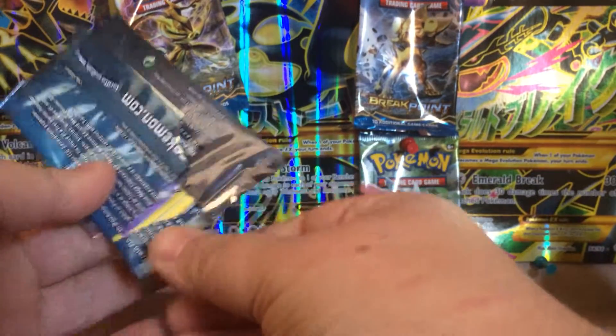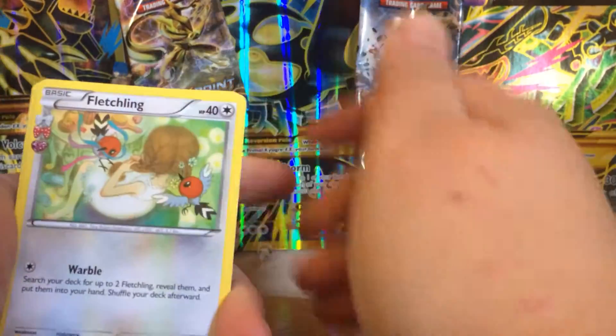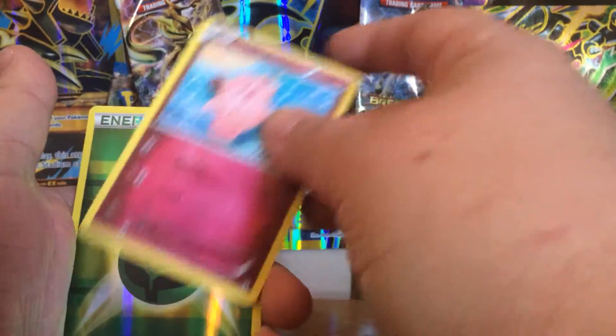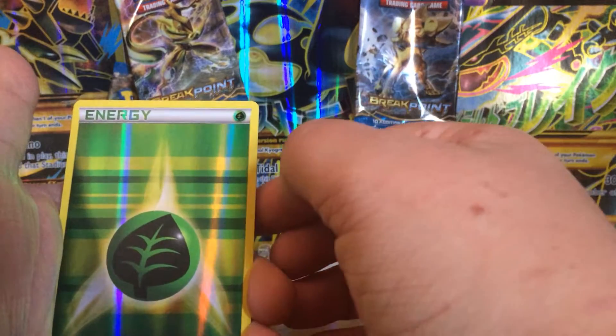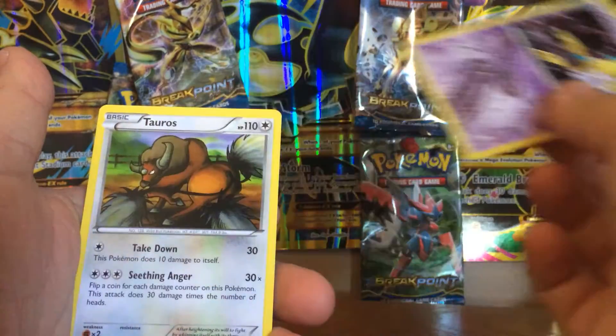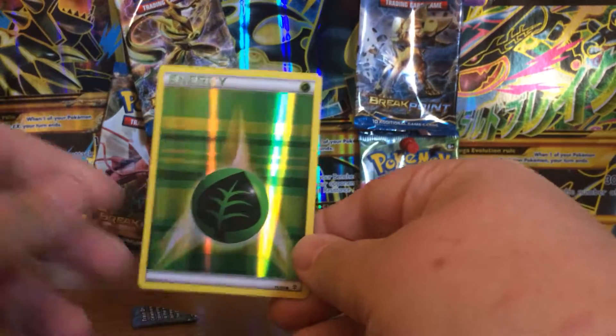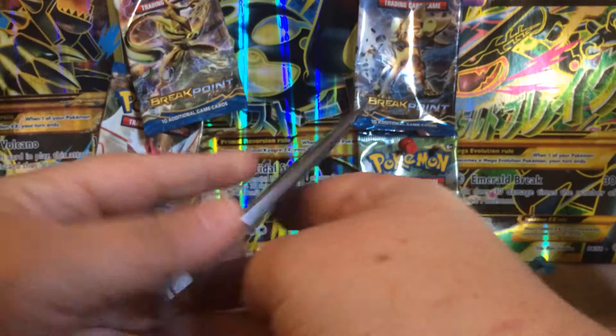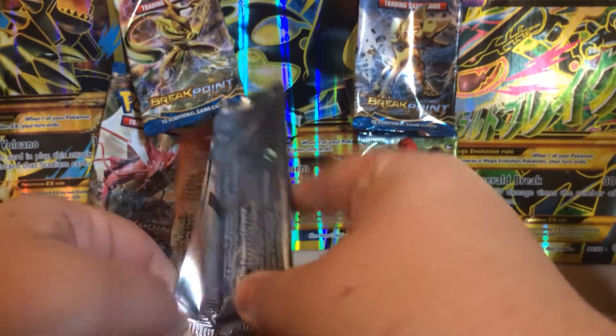I got a Grass one, a Fighting one, and now a Fire one — Blastoise my man, come on, bring us at least like an EX or something. I haven't pulled any EX yet, but that reverse Fighting Energy is pretty sweet so I'm happy about that. We got Fletchling, Machoke, Team Flare Grunt, Slowpoke, Paras, Caterpie, Clefairy. The reverse is a Grass Energy — holy crap, I might have already made my money back on this box just between the two energies! Then we got another Jirachi and another Tauros. Wow, two reverse energies in one box — these reverse energies are going for pretty good money, but I'm keeping them. Charizard my man, bring us even more luck.